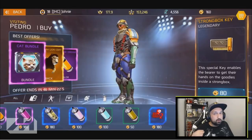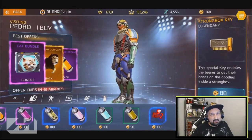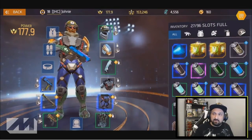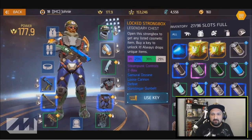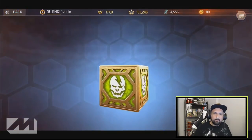It is 80 gold also, so it's exactly the same price if you buy from Pedro or you open straight from the inventory and pay 80 gold from your balance. I still have 160 gold in my inventory, so we will open the last two strong boxes that I have. Let's see what we get.